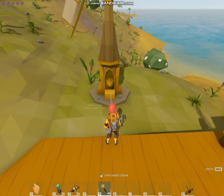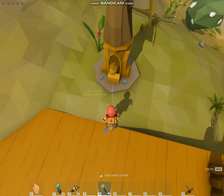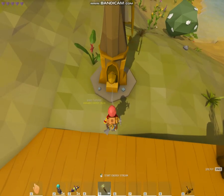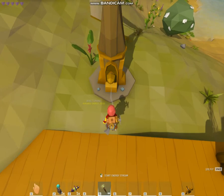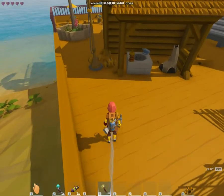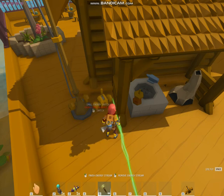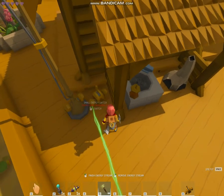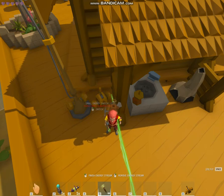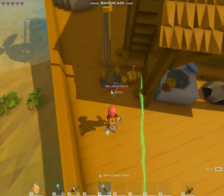Follow the instructions shown below. It says 'Start energy stream.' When you approach the node, you see this gray line — this means the energy output will start from here. Left click, and you see that the gray line follows you. I'm going to place it on one side of the small energy switch — I'm placing it on the right side. You can see the green line. Left click. Now you see that it automatically selected the left side node.